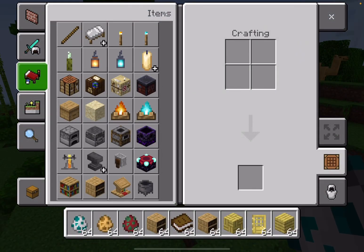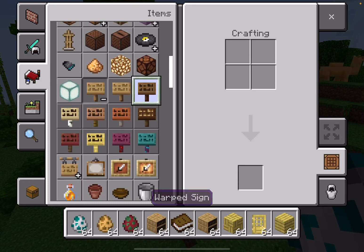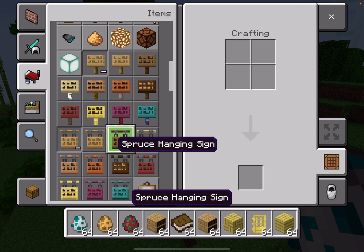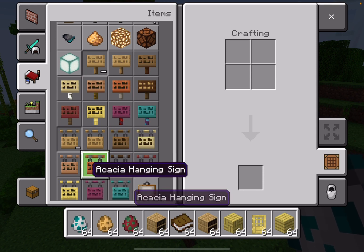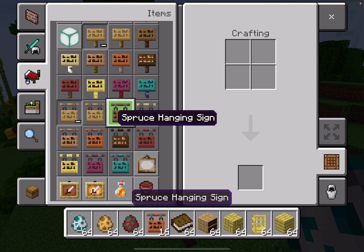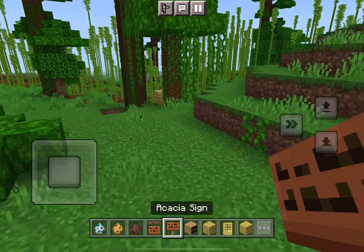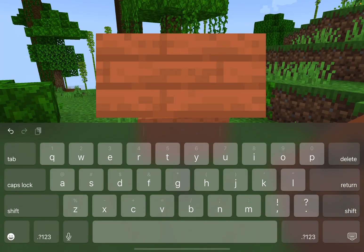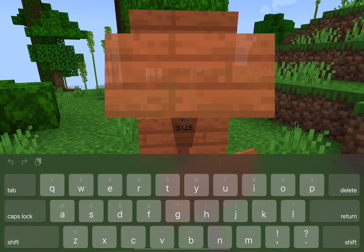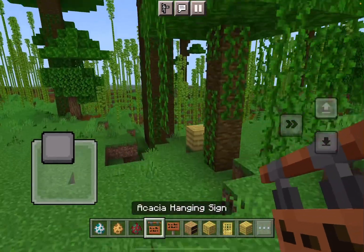I heard there's a new texture on signs. I forgot to see this one - the hanging signs. I'll just take this. Signs have an update so let's see what you can type. We can edit the signs - so for example I can type something. I think the sign editing will be in the new update. Let's see the hanging signs.